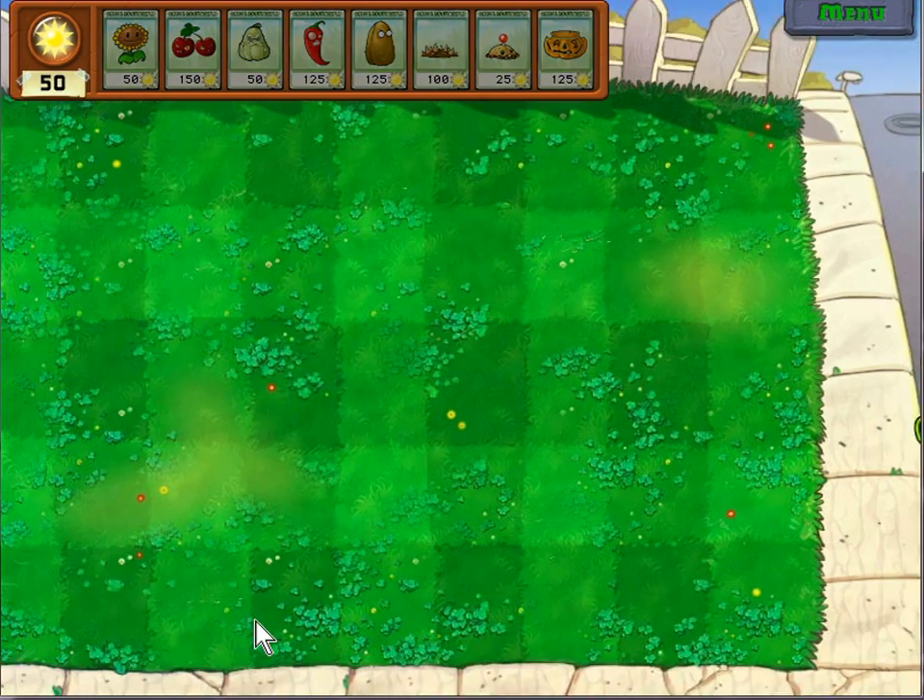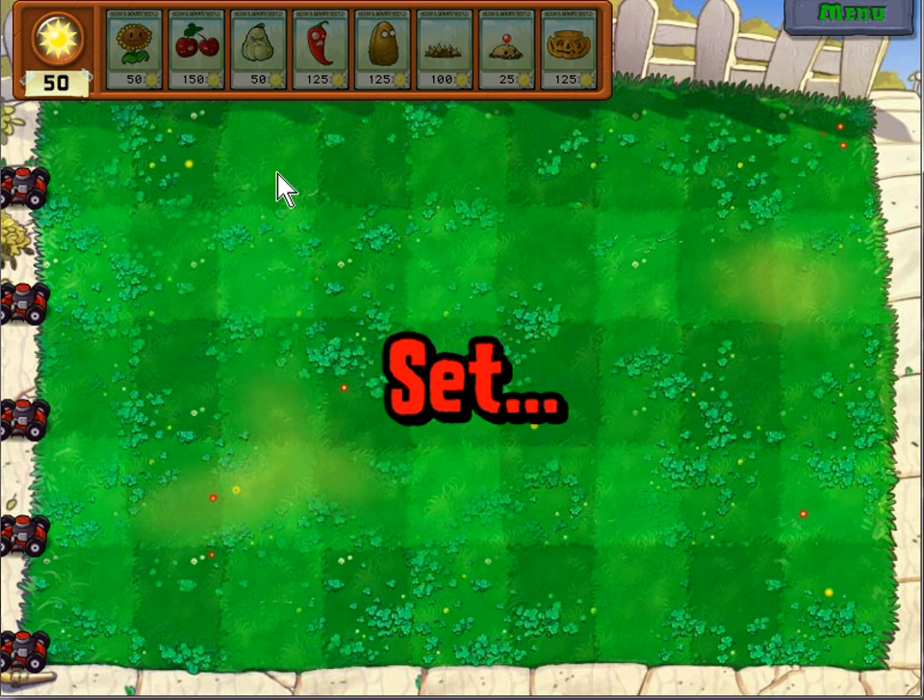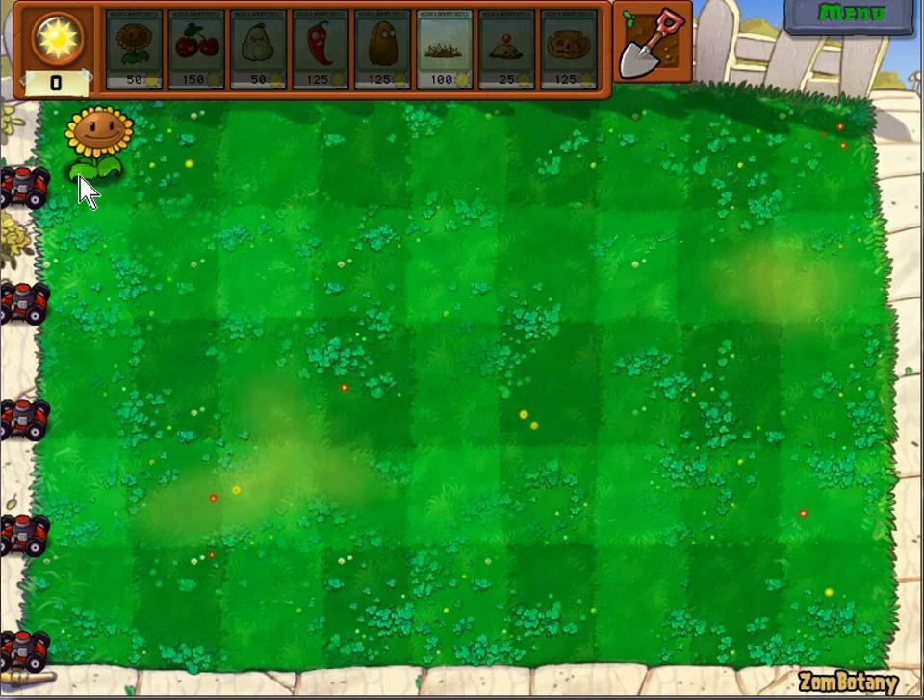The objective here for us is we're not going to use any projectile plants. We're just going to use explosive ones and spikeweed, and the nuts of course to protect our sunflowers.